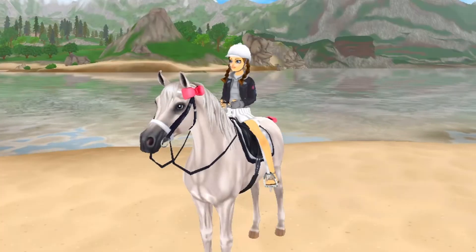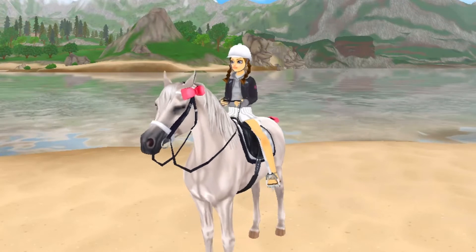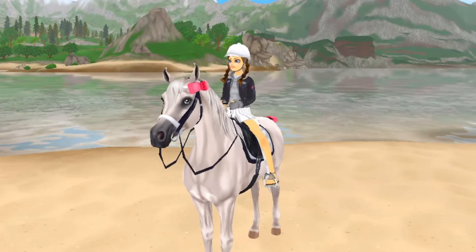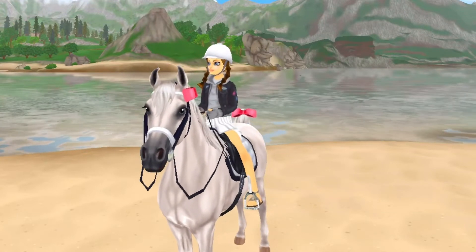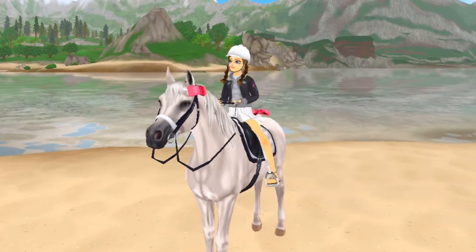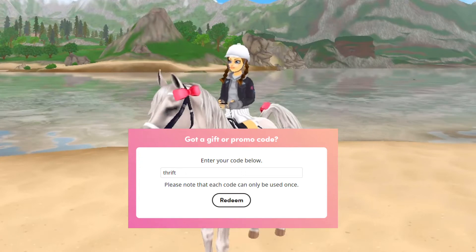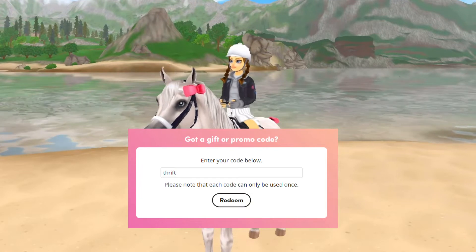Now that you guys know the code, I'll be telling you how to redeem it — it's super easy and simple. First, go to the Star Stable website and log in. Then there should be a section that says "redeem a code" — click on that, type in the code in the box, and click redeem. I'll put a picture on the screen of what the redeem-a-code box should look like.